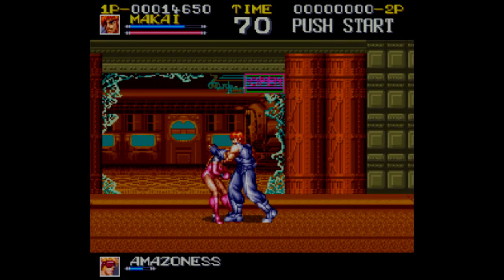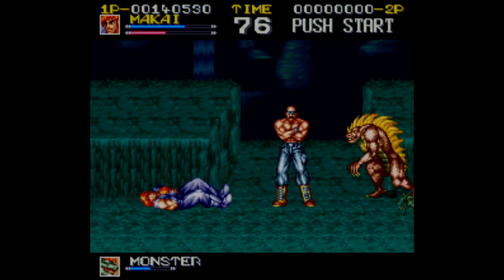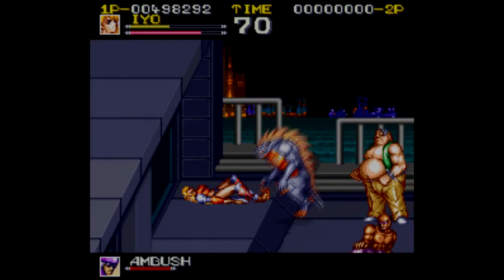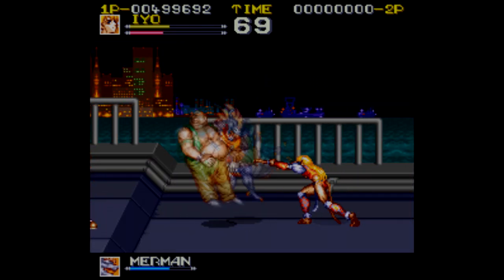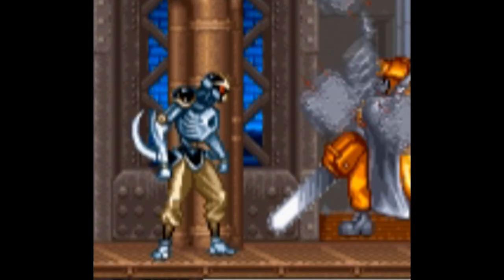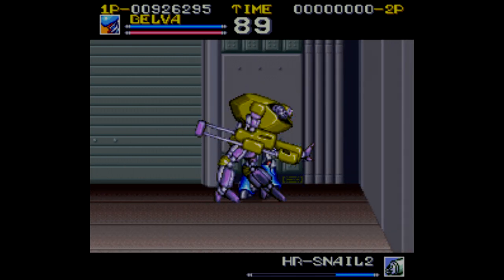There's three characters to choose from, unfortunately down from six compared to the arcade. There's Makai, a balanced ninja whose special move looks like something he may have learned from Ryu or Ken from Street Fighter 2. There's Ayo, an elf-like creature who's the fastest of the three, and her special move is another spinning attack, although she's equipped with a mace. And there's also a robot named Belva — sadly this one isn't sporting stylish slacks like the guy in Ninja Warriors, but he's still pretty powerful and his special attack is similar to Haggar's from Final Fight.